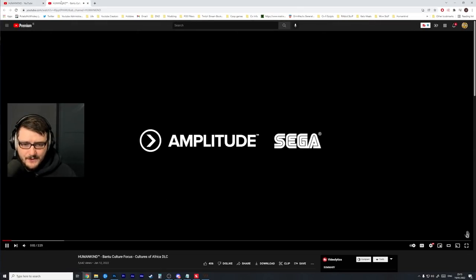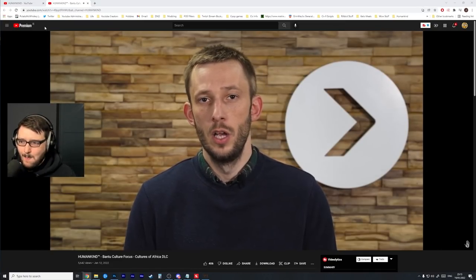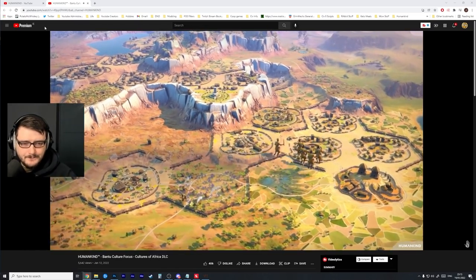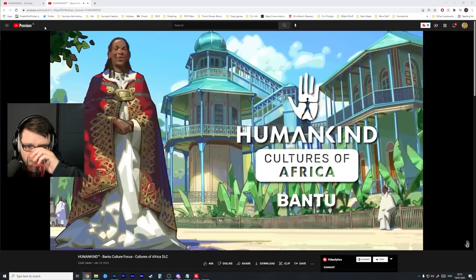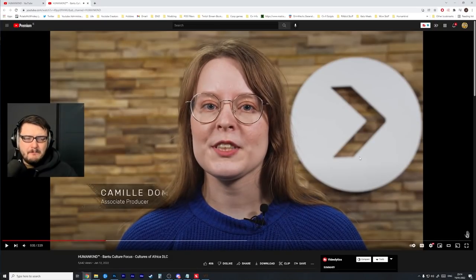We've got the Bantu culture focus. If the Bantu languages today form one of the most widely spoken language families in Africa, their spread across the continent began nearly 6,000 years ago. Between the fourth and third millennium BCE, Bantu-fond peoples began a series of migrations known as the Bantu Expansion, creating many population centers across Africa. One of the big weaknesses Humankind has compared to Civilization is that they're focusing on cultures and not people.